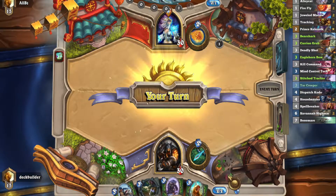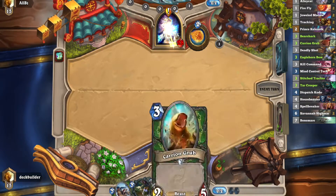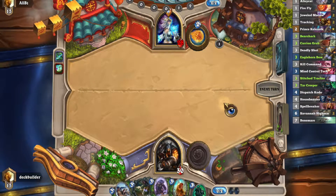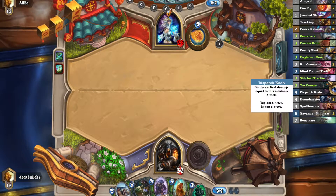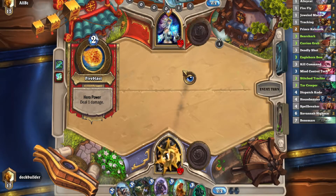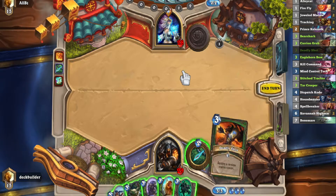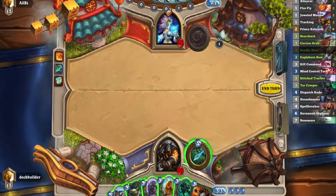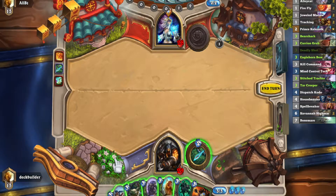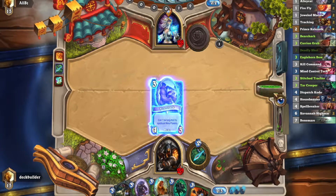Ugh, okay. That's not good for us. I think we'll just play the Tracker to try to find some bigger damage spell or something. We can also just play Bear Shark — the most aggressive play. That's probably right, because we need to reduce his life total as soon as possible.